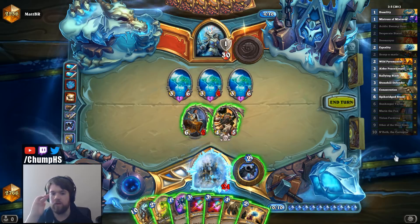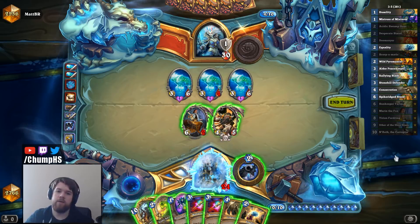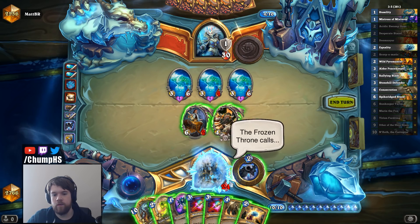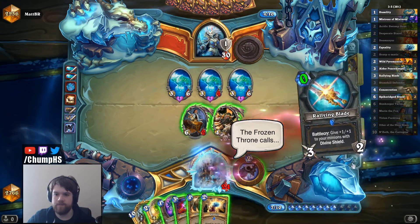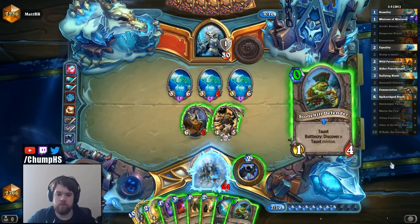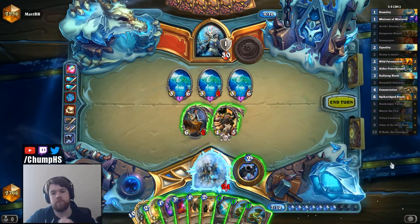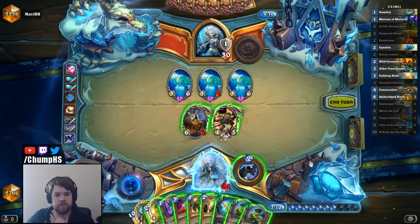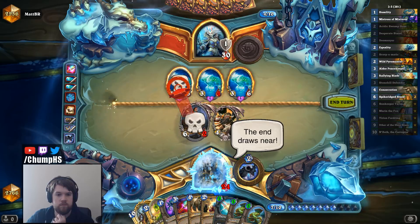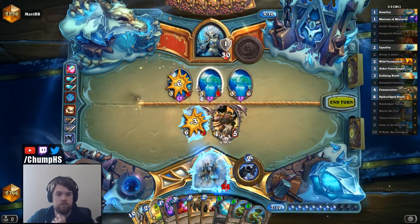If I don't find a Pyro, I'm not going to be able to deny that Water Elemental. I'm just going to draw cards. Stonehill Defender is actually pretty awkward to play because it gives him Water Elementals. The end draws near. I'm God! Oh no!